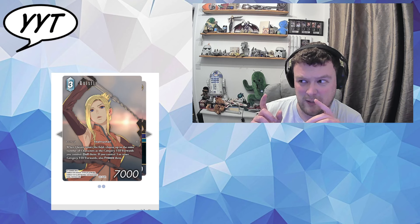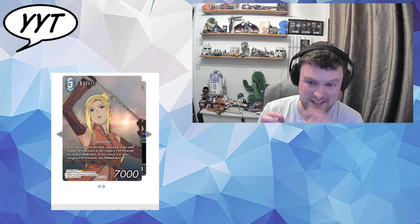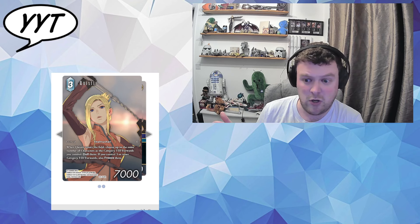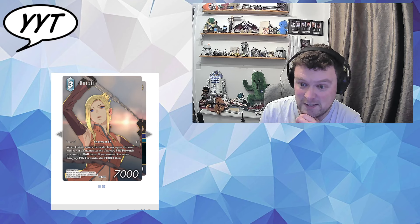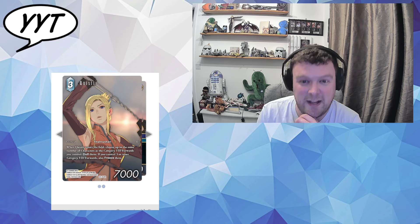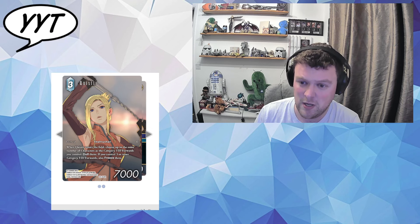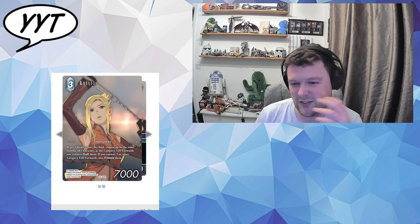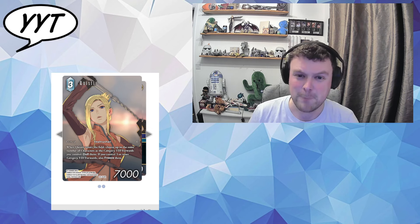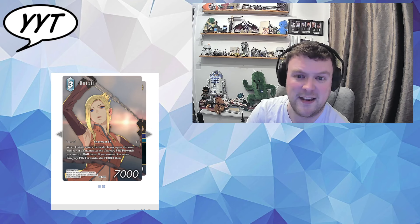She does have a slight name clash with the Quistis 3 CP backup that basically searches FF8 cards via damage. Being only a rare, and if you get something like the Squall, Selfie, or other bits of FF8, it can be really strong. Dulling and freezing characters is pretty strong — and it can target monsters and backups, not just forwards, which is nice to see Ice progress to. I'm going to say it's good stuff just because it's FF8. They're really pushing FF8 right now, and I love to see it. It's a cool little card for a rare.